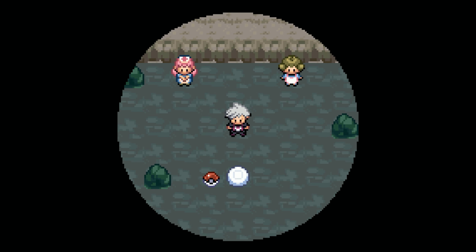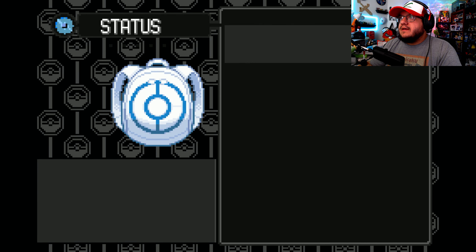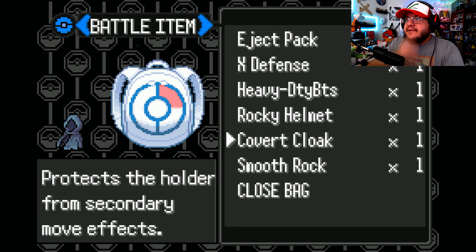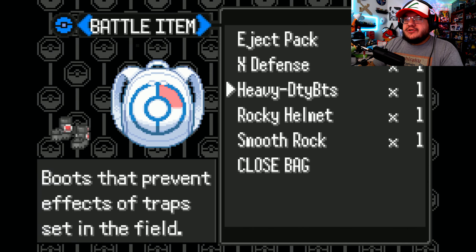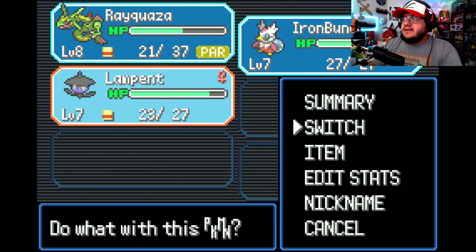We make it to our first pit stop, which I think is every five floors. We've gotten some interesting items. I got an item that protects the holder from secondary move effects — if I give this to Rayquaza... oh, it's already holding an antidote. I didn't even know they were holding items. I'll swap it.